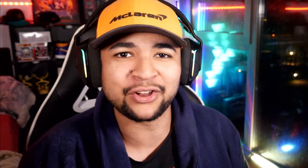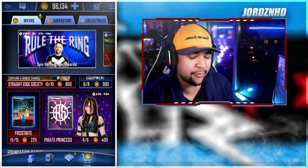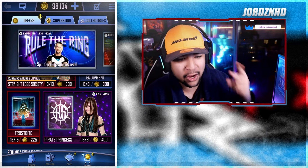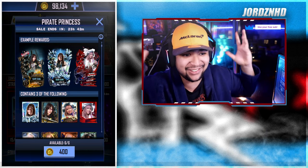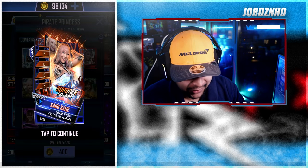Welcome back to the video. As you guys can see, the Pirate's Princess packs are in the store — there's six of them, they're 400 credits each, making 2,400 credits in total. I only need two more images to complete the Kairi Sane set: the Royal Rumble and SummerSlam 19. I opened some packs last night but didn't record it.